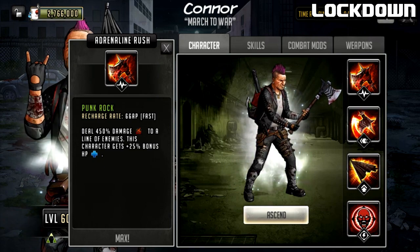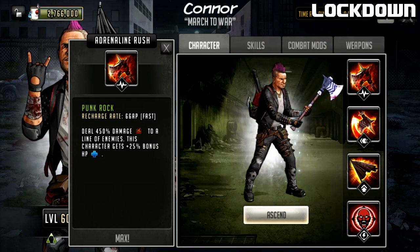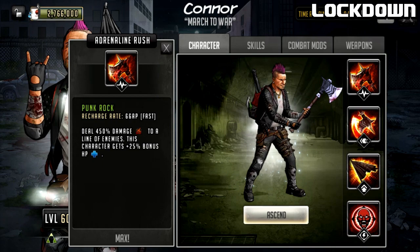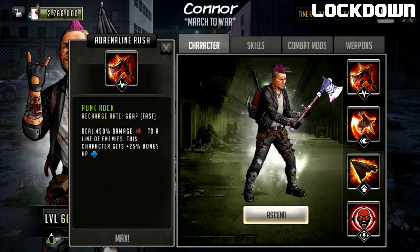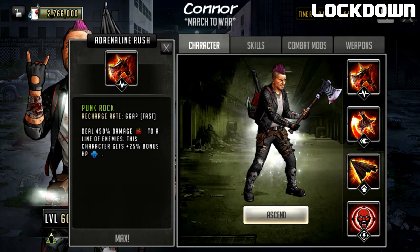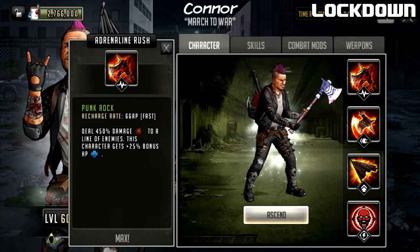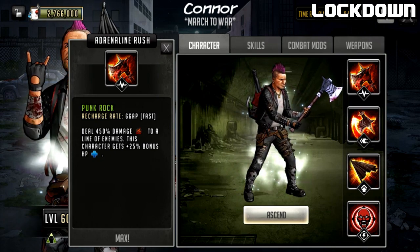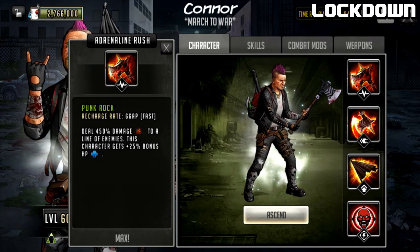On a defense team he'd get there without a doubt, but he does seem more offensive when it comes to his stats and his role as a damage dealer. The rush is very offensive, but other parts of the kit may make him quite good on defense. The rush does a lot of damage - 450 to a line is very nice, doing strong damage. The 25 bonus HP will give him a little barrier, which will be very useful against heavy hitting characters.